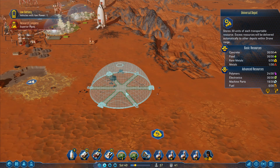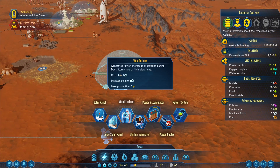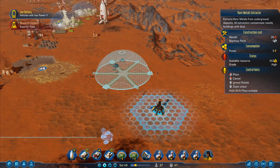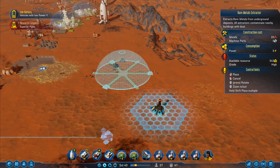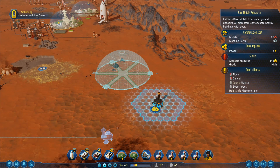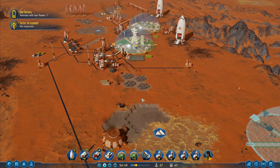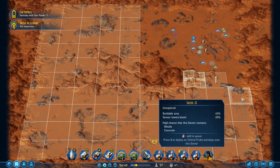I really hope I'm close enough. Is there a way to check it? Rare metals extractor — 'too far from dome.' So I need to put it in that area. Place, cancel, press rotate — available resource 543, none. I see — it's just got to be somewhere nearby. No resources in sector G4 and we've got that sector scanning as well.